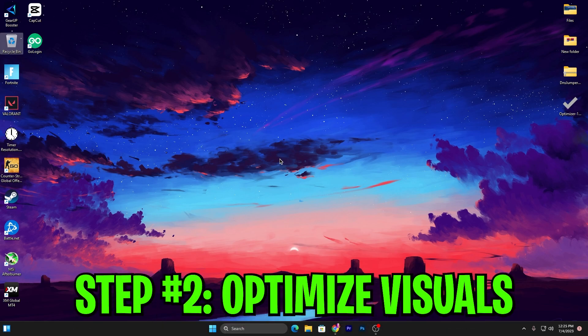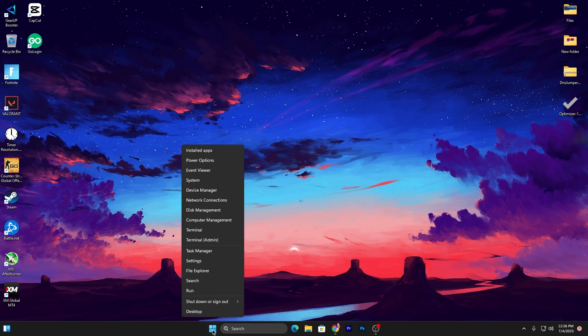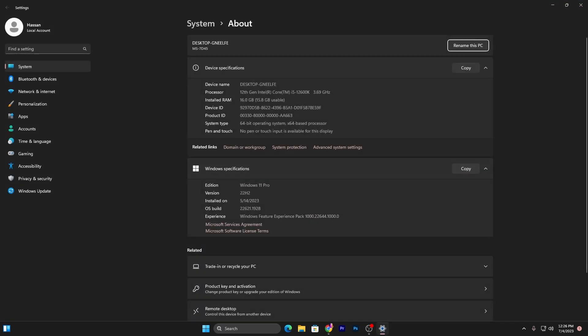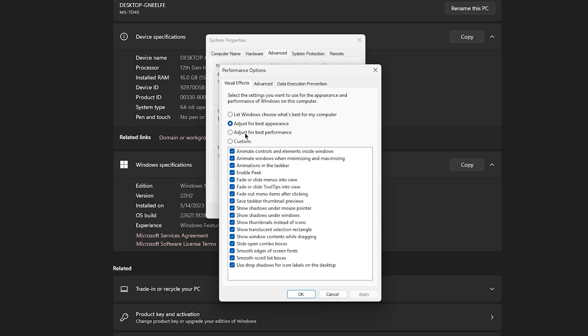In the next step, I'm going to show you how to optimize Windows visual effects and disable unused services from Device Manager. Right-click on the Windows Start icon and go to System, then go to Advanced System Settings. Under Performance Settings, select Adjust for Best Performance. Then check: Show thumbnails instead of icons, Show shadow under windows, Show shadow under mouse pointer, and Smooth edges of screen fonts. Hit Apply and click OK.